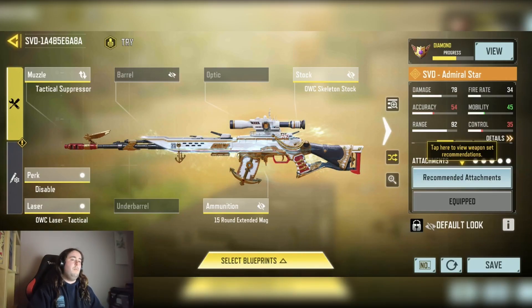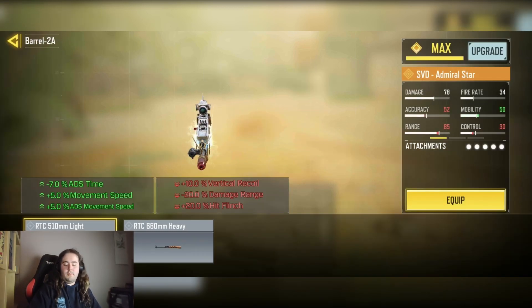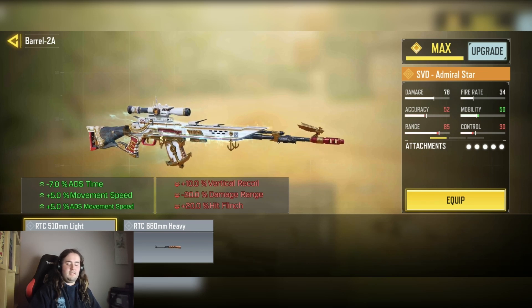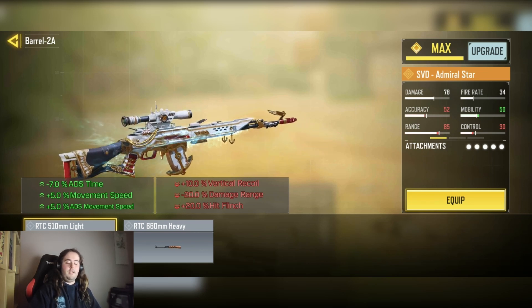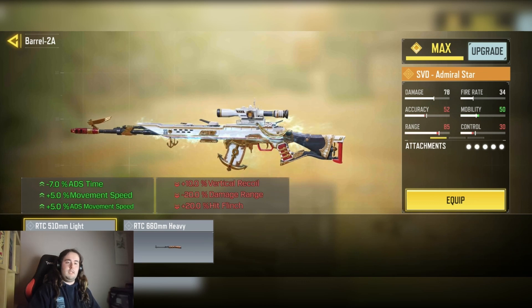My SVG loadout agency is unable to load up, but mainly I want to maximize the ability for quick scoping, as this gun does have a higher fire rate so you can quick scope. One other thing is I didn't use the quickest barrel because it does have a 20% damage range penalty, and as I've previously stated the A3 does have a drop-off range, so you kind of want to maximize the damage at range.